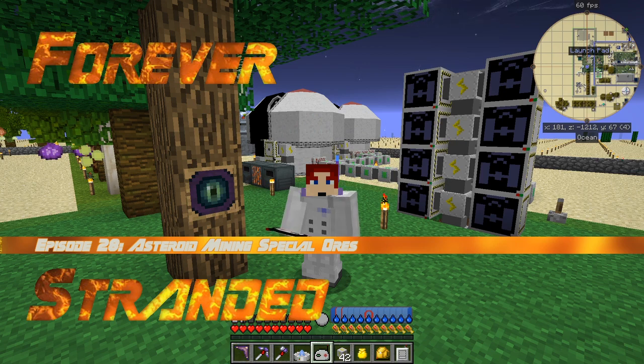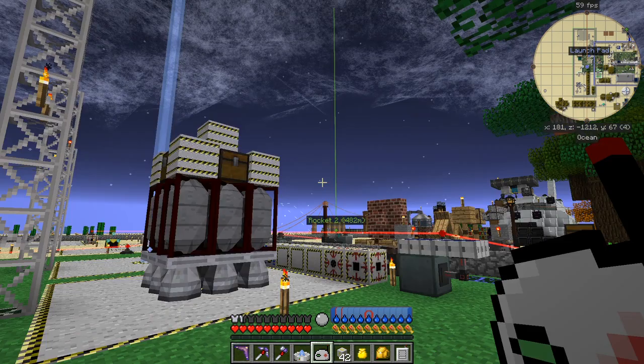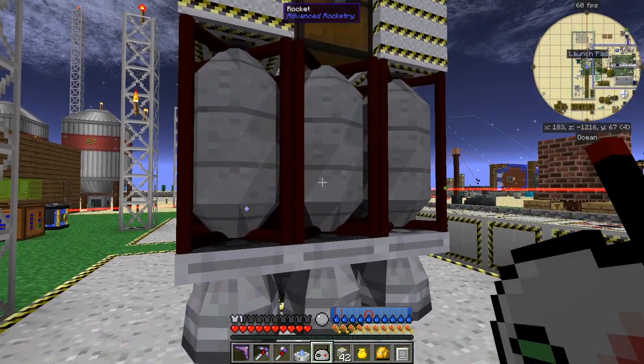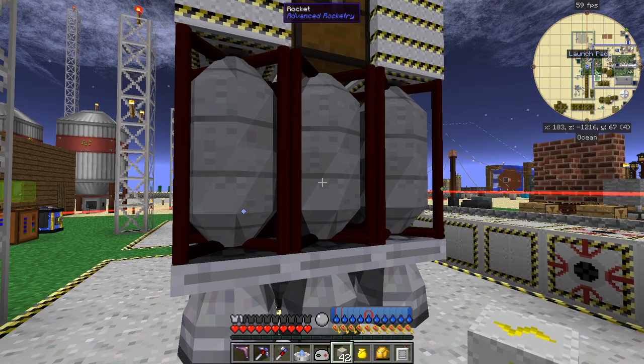Hello everybody, welcome once again to Forever Stranded. In this episode, I've played around with one of the configuration files for the asteroid mining. Here's my rocket ship, ready for asteroid mining. Let's have a quick look - yes, it's fueled up and it's got chests in it.